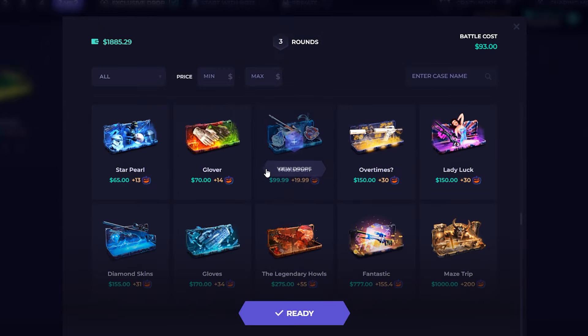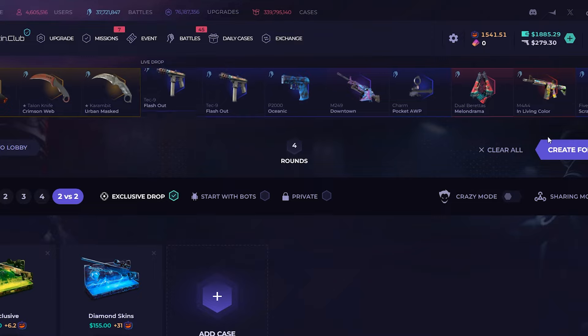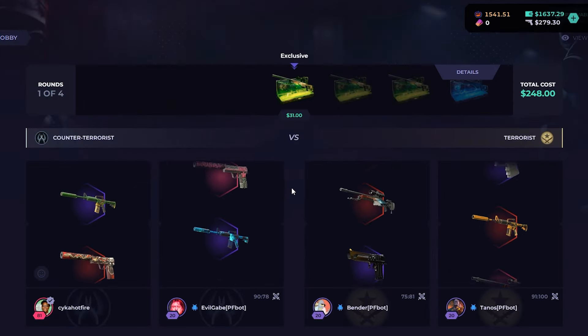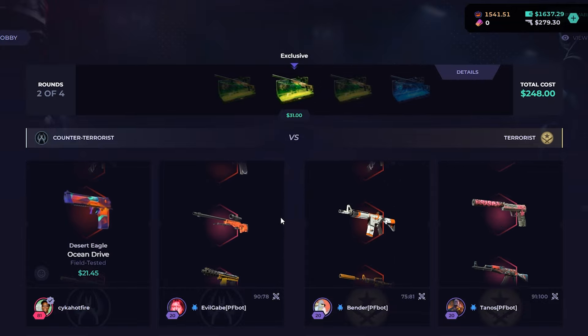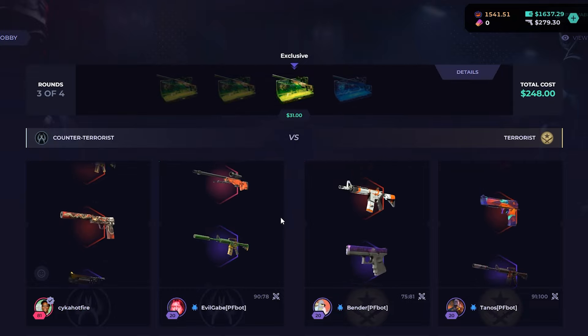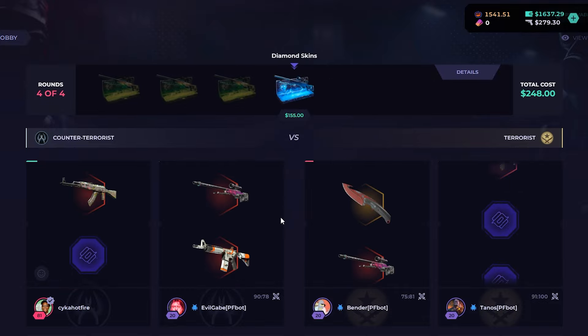That's going to lead us into some more expensive stuff. We got three exclusive cases. We'll throw in the diamond skin case at the end of it — going from $6 to $250. Exclusive case is super high risk. You're either getting 50 cents or you're getting like 180 bucks, so let's see. We're still behind. Last case.